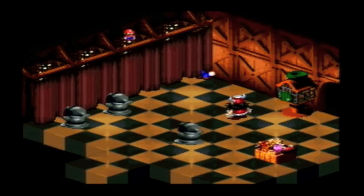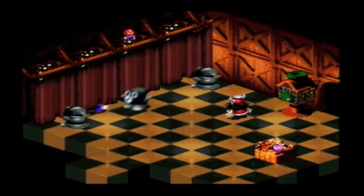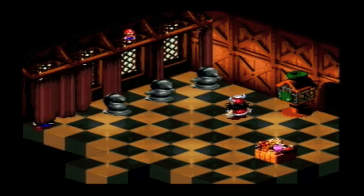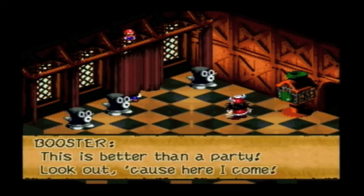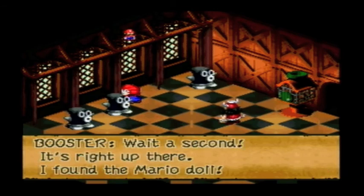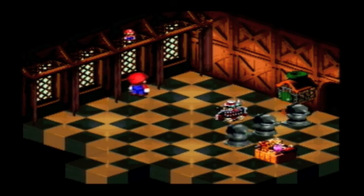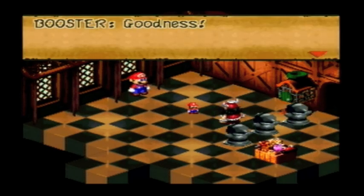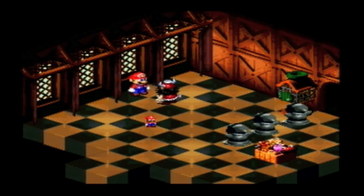Now here comes the toughest round — all three of them — which means there's only one curtain for you to hide behind. I'm not sure if the pattern's the same every time or if it's random. You can get spotted twice with no penalty, but the third time you'll have to fight Booster. But I got through the minigame, so I don't have to do that.